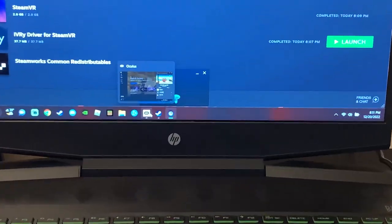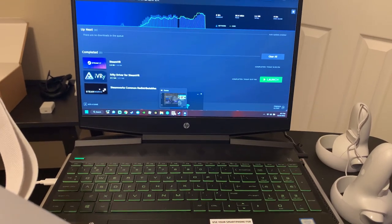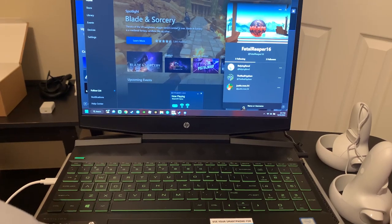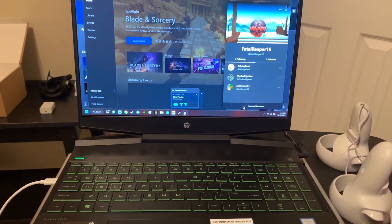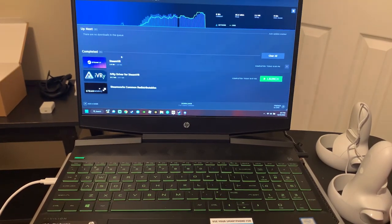First things first, make sure you download the Oculus app. It does connect all of your account information as well as any games you've had previously, or if you've had a VR headset before. I personally got the Oculus when it first came out, sold it, and now I've got a Meta Quest. So again, make sure you download the Oculus app.